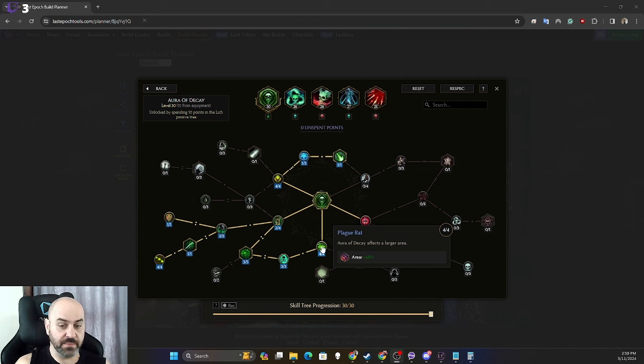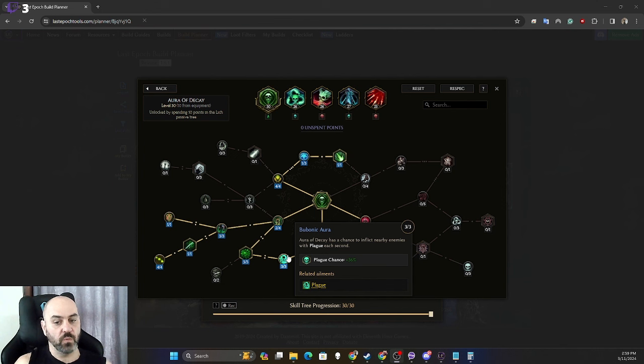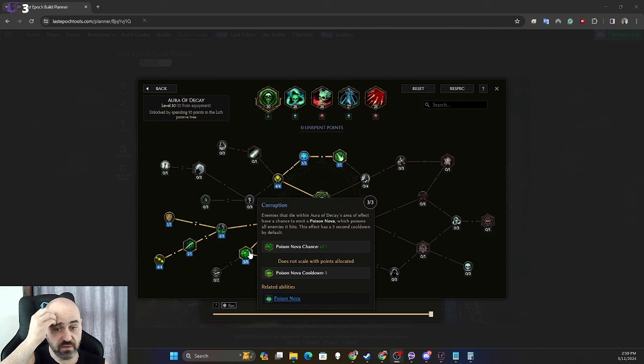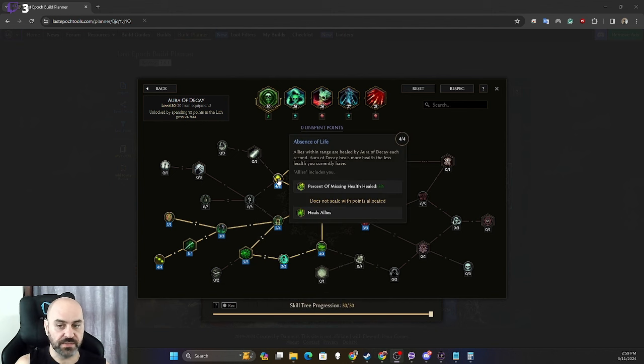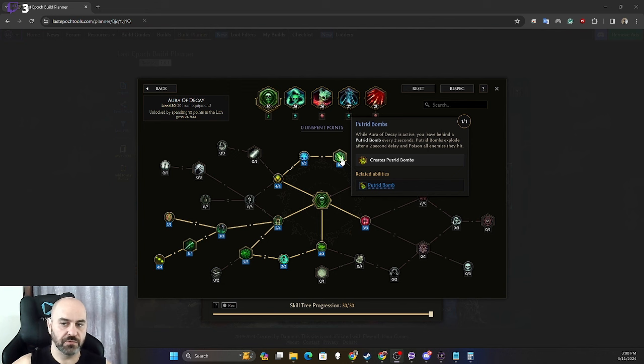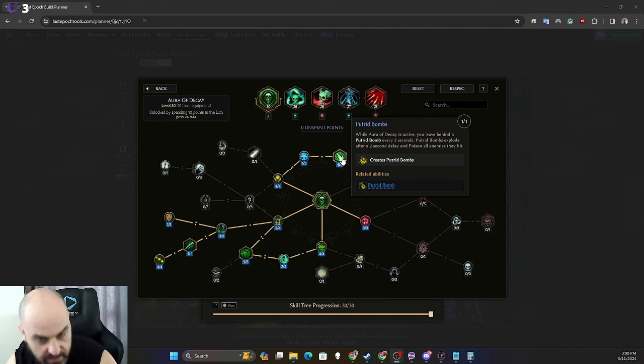We want Aura of Decay to be large so things are inside it as often as possible. We have it with a chance to inflict Plague for more damage, and it emits poison novas on kill to spread poisons more prolifically for clearing. For survivability we take Absence of Life for passive healing, which helps when low on life during Reaper Form and counteracts some poison damage taken. We take increased ailment frequency, and one point into Bone to get through to Putrid Bombs — more bombs means more poisons and more kills.